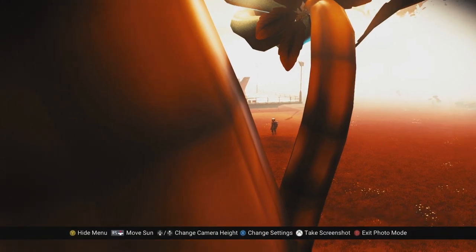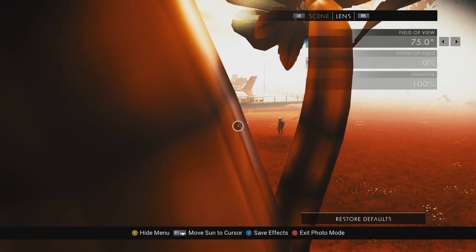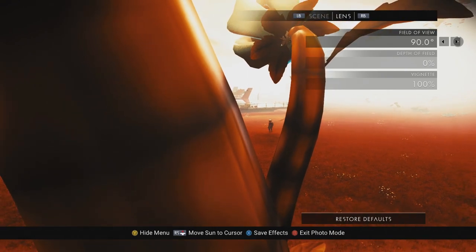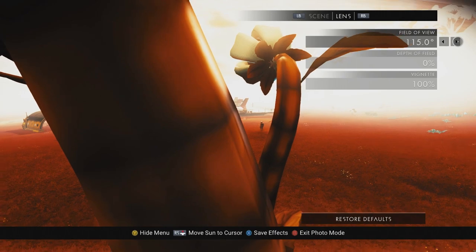In space, the only options you have on this page are Fog Density and the filter. The second page, Lens, has options that affect the lens — these are the same for both planet side and space. The first option is Field of View, which simulates what the zoom would be like for the camera.